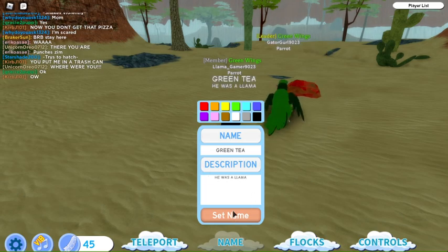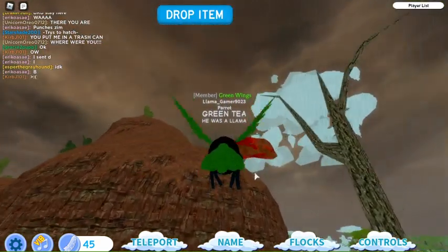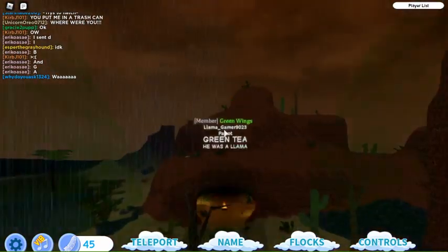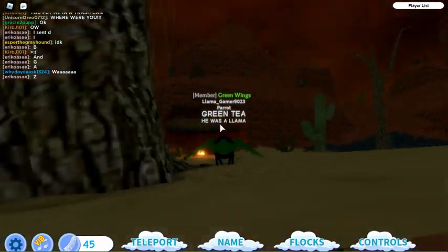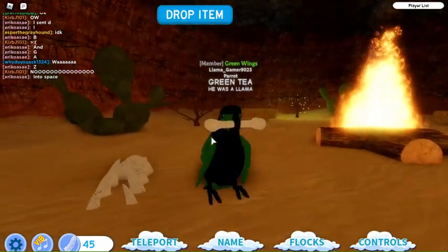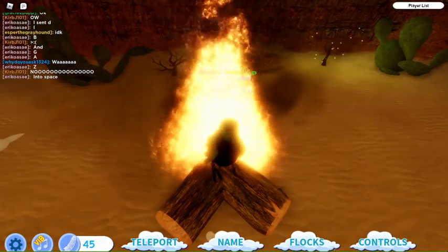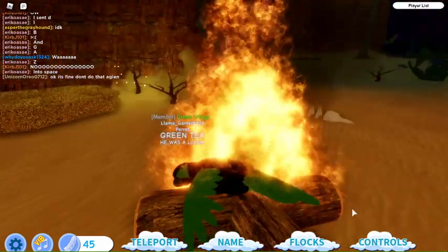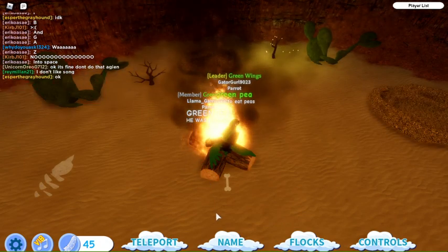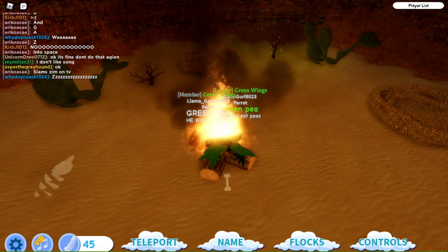Gator Girl, get that out of your mouth! Fine — yuck. There are more over here — ew! Okay, I'm gonna get rid of this, eat it — ew, that's disgusting. I like eating plants though. What's this? Mine's gonna be named 'Green Pea'. I just got a bone — wait, I can eat that. Gator Girl, help! I'm in the fire! Help! Oh no, Gator Girl has been near dead. That's really violent.